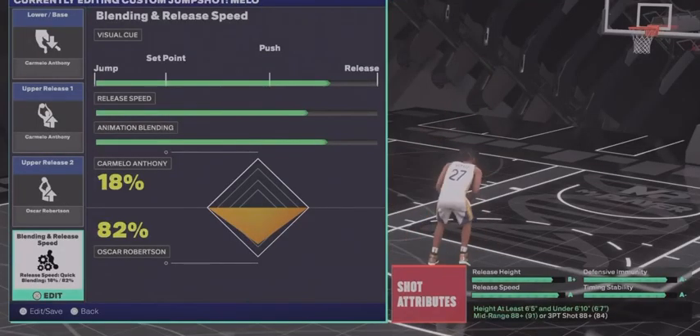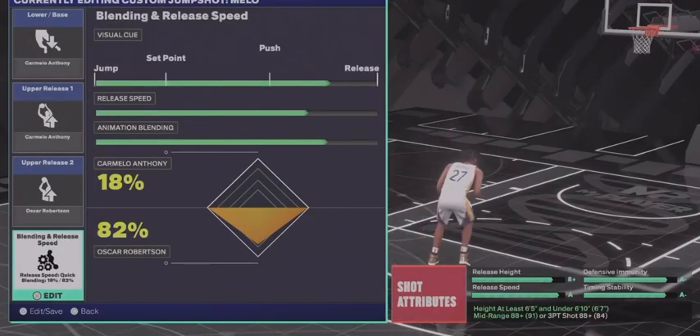Alright, so here's the jump shot: you're gonna go Carmelo Anthony base, Carmelo Anthony upper release, and Oscar Robinson upper release, and you're gonna go 82% Oscar Robinson way.